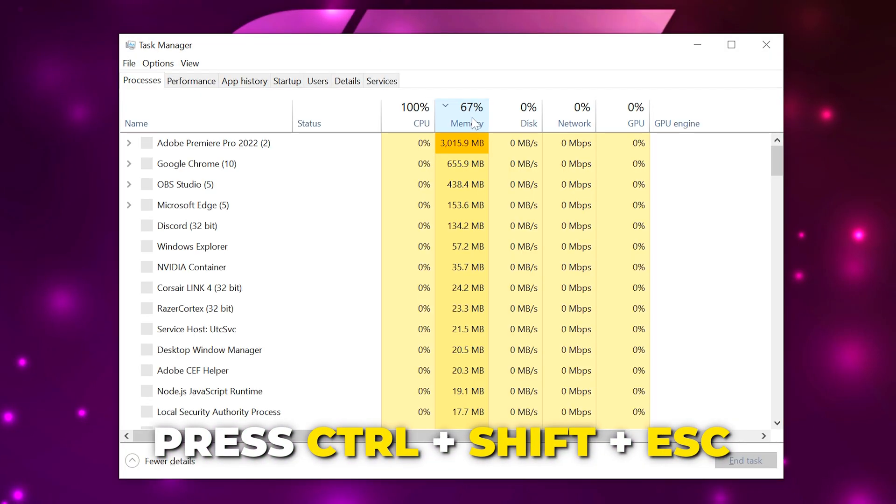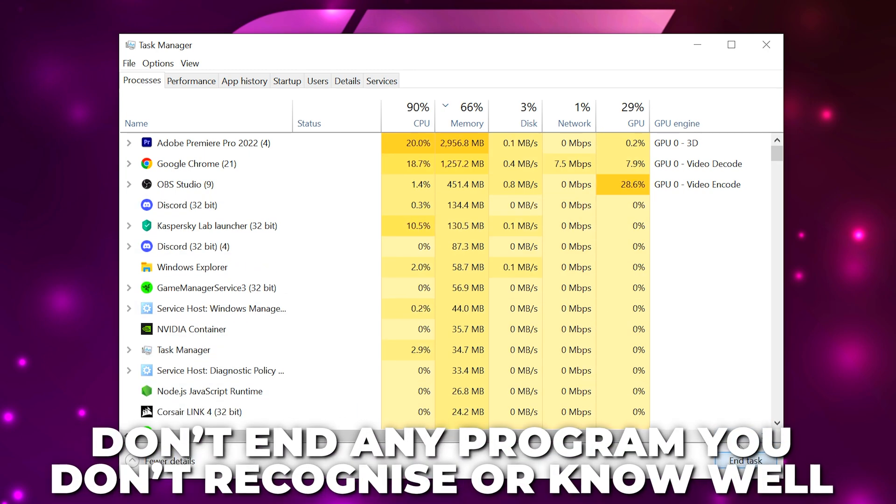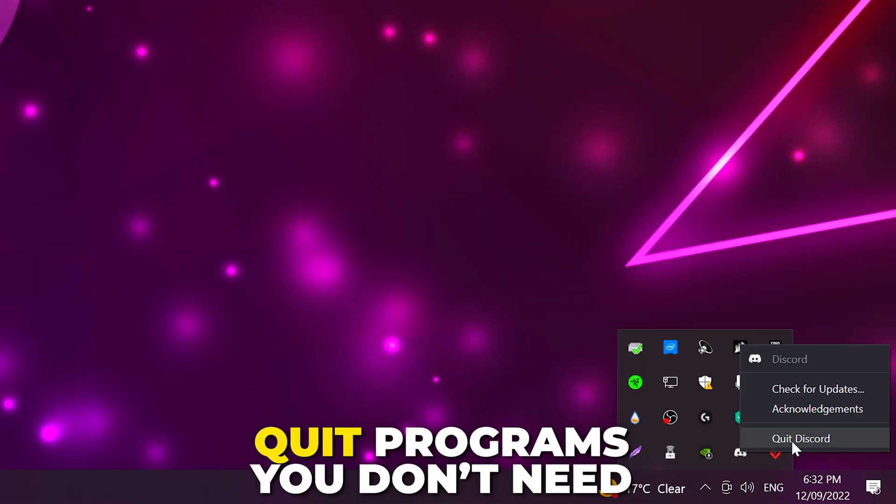Restart your PC. Press Ctrl+Shift+Escape to open the task manager. Find any programs you don't need and choose to end task — be sure to only end task on applications you recognize. Expand the hidden icon menu, right-click and exit any applications you don't need.